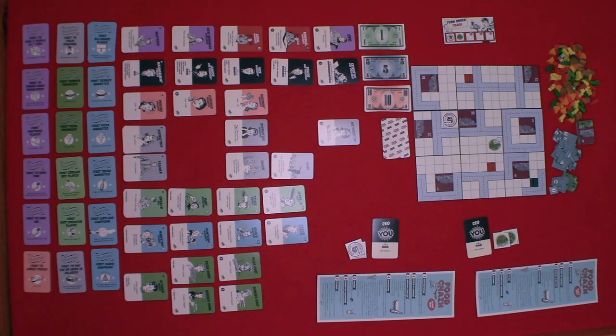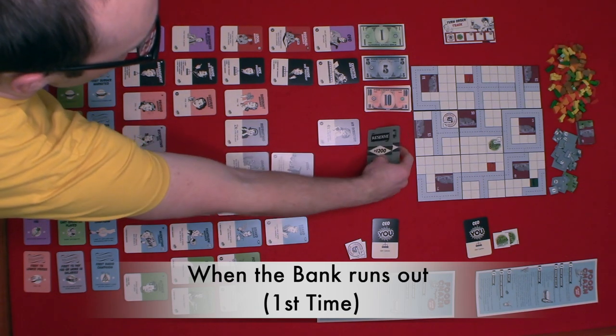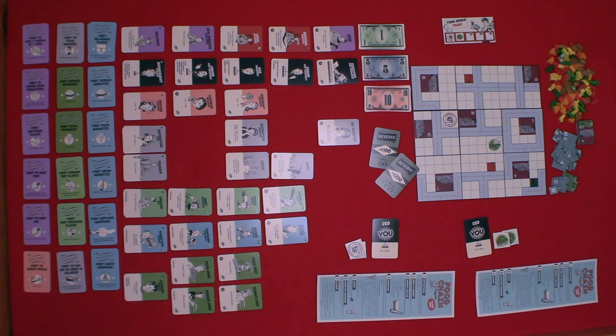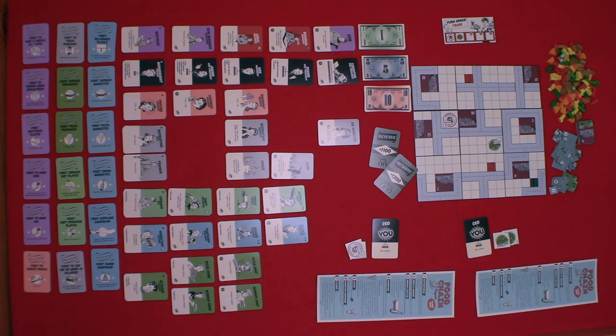Then you're ready for the next turn, starting with phase one. Rounds continue until the bank runs out of money. When the bank runs out the first time, flip over your reserve cards and add that amount to the bank. Whichever number occurs most among the reserve cards determines the number of slots all CEOs will have from the next turn onward. If two numbers are tied, the highest number determines the slots. Rounds then continue until the bank breaks a second time and the game ends. Count your money — the player with the most money wins Food Chain Magnate.